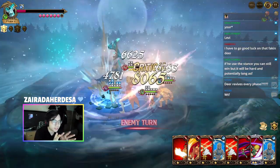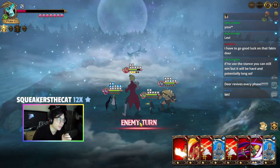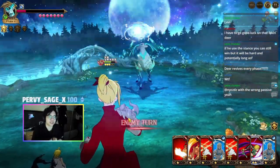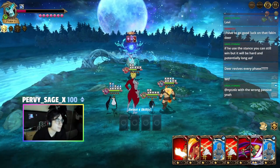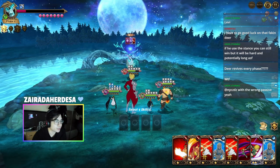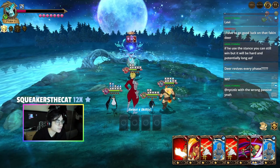If you attack with the wrong element, first you get frozen, but secondly you also only deal about 85% damage - so you deal way less damage and it's not going to be worth it to use another card. For now we can use the blue card and we don't have a red card, but maybe we can even kill already.